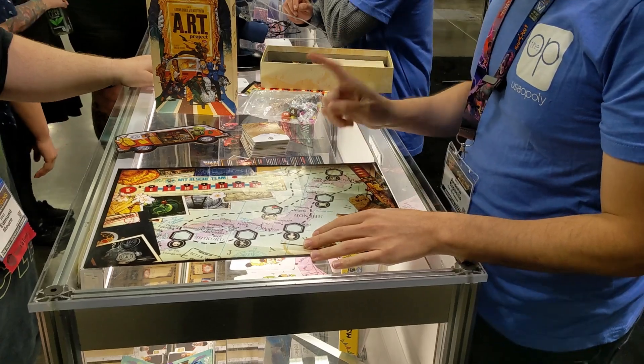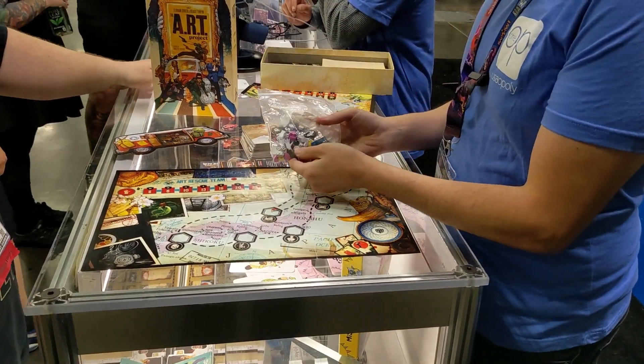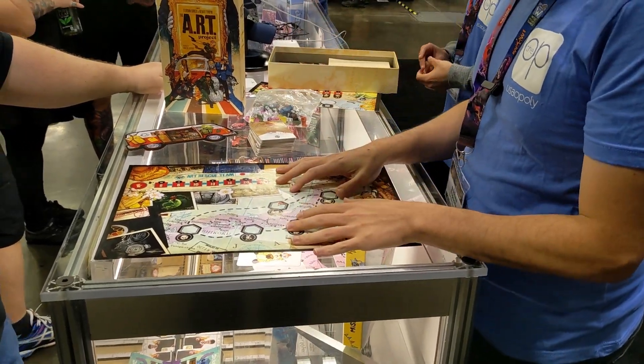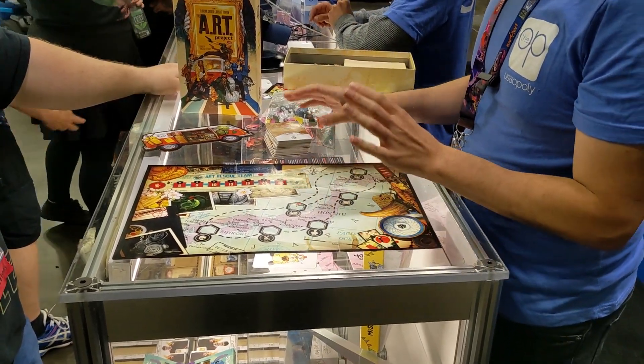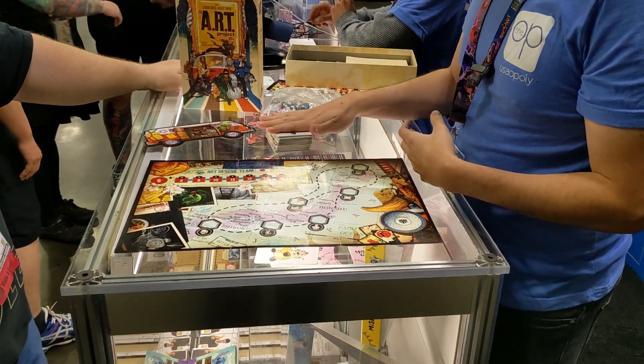This is a brand new game from our friends at Lumberjack Studios that will be available at Essen 2023. The Art Project is a one to six player game where the White Hand — no relation to the Black Foot — have stolen a bunch of priceless art and it's your team's job to reclaim it. It is a cooperative game with a little bit of hidden information, resource management, and card play.